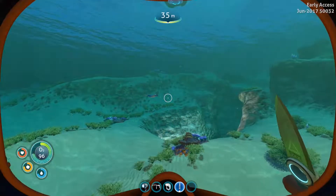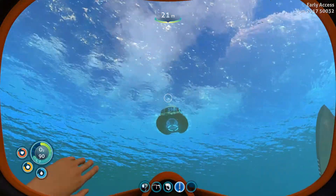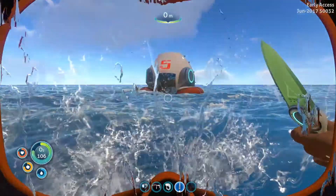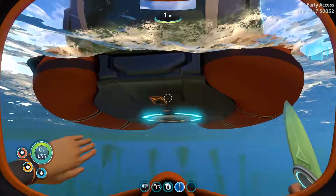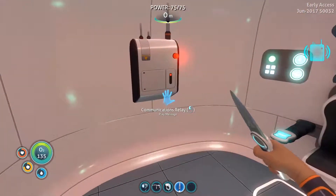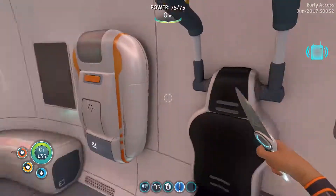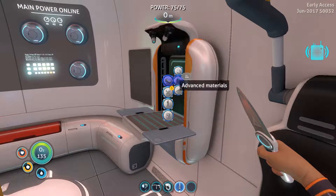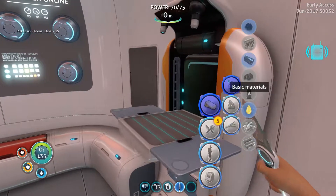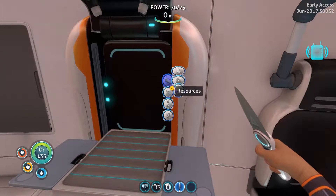We're going to craft ourselves some fins. Once we got the fins, we can collect food a lot easier because we'll be at similar speed to the fish, so they won't be able to get away from us as easy. After that, I want to go around scanning some things to learn more recipes, and I want to try and go for the personal ship - the Seamoth.